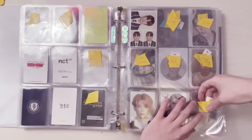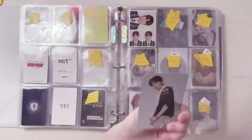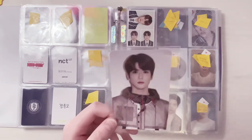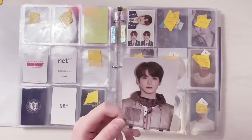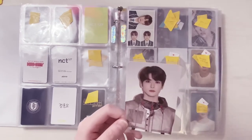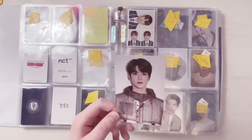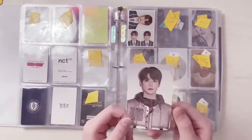And then I have the Neo City Life album. I actually pulled Yuta — no surprise, I always pull Yuta. But I knew I was never going to find a trade for Jaehyun, so I decided to trade to a different member that I would keep. I traded my Yuta photocard for Haechan — he looks really cute so I just kept that photocard. So then I bought this Jaehyun photocard separately.